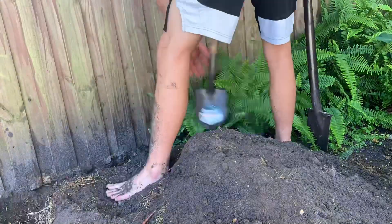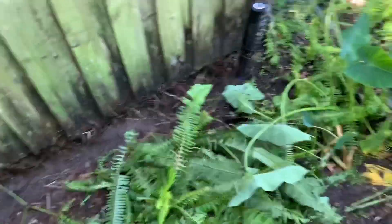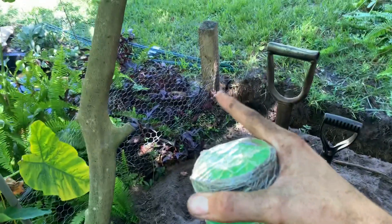We just finished the trench for this side, so now we're going to dig the trench along the fence back here. Once that's done, I'm pretty much done digging the trench all the way around. Right here is the fencing — it's pretty much just chicken wire — so I'm going to start putting this all the way around. I have a couple of stakes over there to help prop it up.